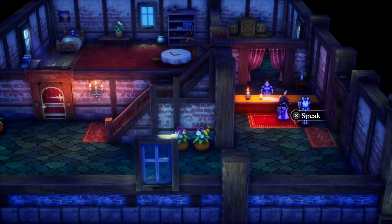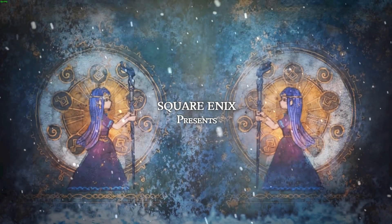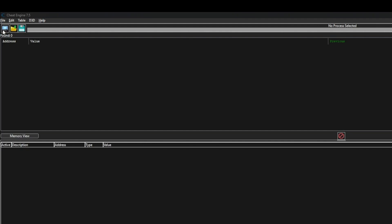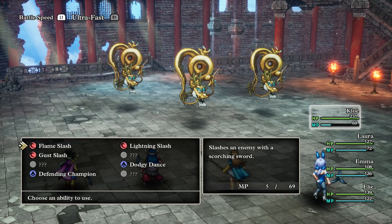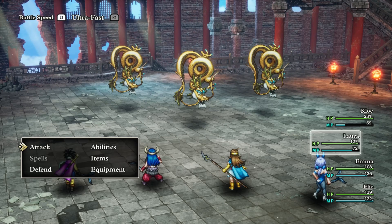Last time, we took a look at a way to unlock the framerate for Dragon Quest III HD-2D Remake via Cheat Engine. I understand for some people, Cheat Engine is something they don't want to use. Fortunately, one of my good friends Jordan of Kingdom Ace — I'll have his channel linked down below — found an alternate way to unlock the framerate for Dragon Quest III HD-2D Remake, which is what we're going to explore today.